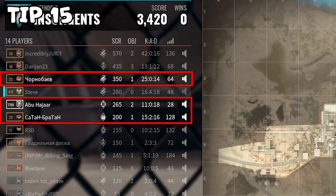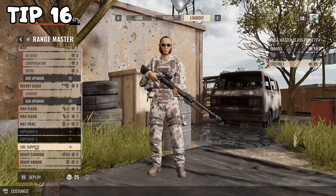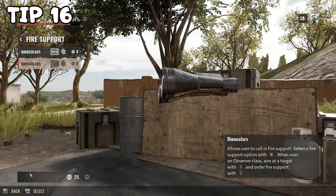Tip number fifteen. You can see which ones of your teammates are still alive from the scoreboard. Tip number sixteen. The more stuff you have on you, the heavier you are, so consider leaving some stuff behind.